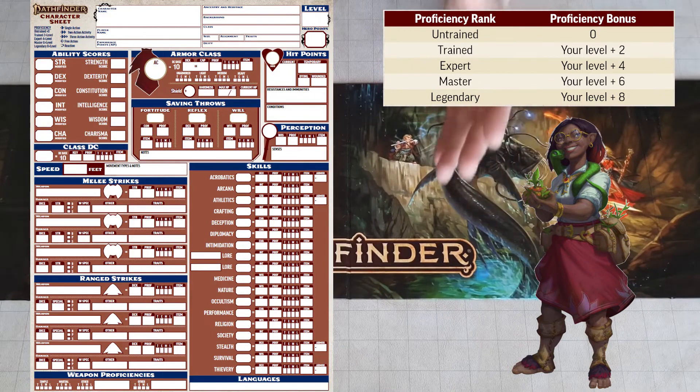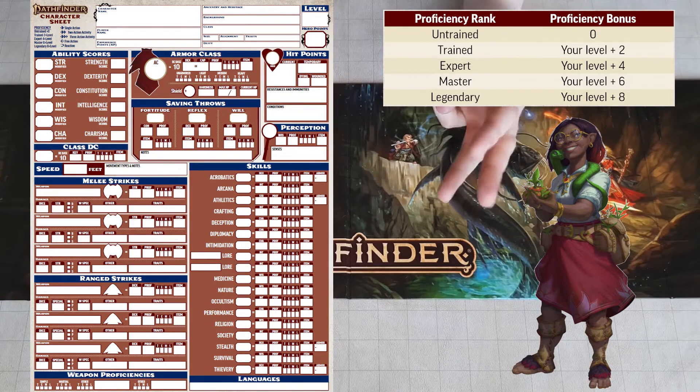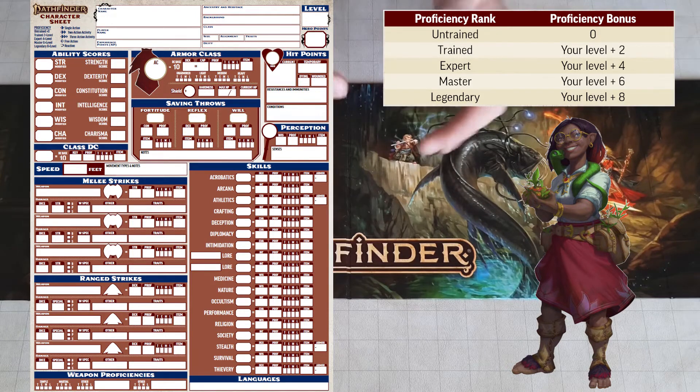Untrained means your Proficiency bonus is 0. After Untrained, we have Trained with a plus 2, Expert at a plus 4, Master at a plus 6, and Legend at a plus 8. Each of these four — Trained, Expert, Master, and Legend — also add your level to your proficiency score for the check.